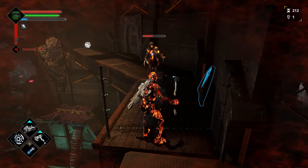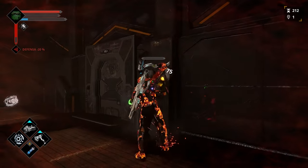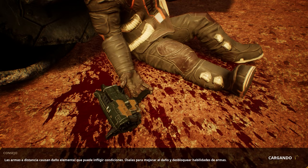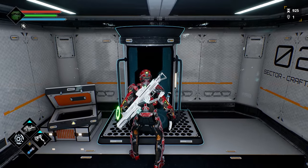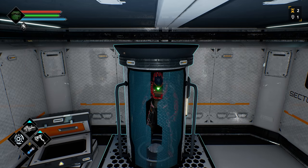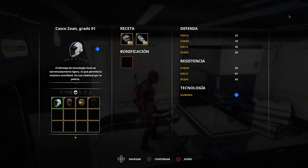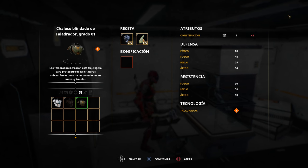Otro aspecto en el que el juego trata de diferenciarse es en su sistema de progresión y equipo. Cada cierto tiempo te toparás con pequeñas estaciones o faros que vienen a ser los checkpoints. En estos lugares puedes teletransportarte de vuelta a tu nave, donde puedes incrementar los atributos de tu personaje y mejorar tu equipo con la chatarra que vas encontrando al vencer enemigos o explorar recovecos. El equipo cuenta con su propio sistema de progresión que otorga atributos diferentes según los recursos que puedes construir, pudiendo agregar recursos adicionales para incrementar las resistencias de tus armaduras.